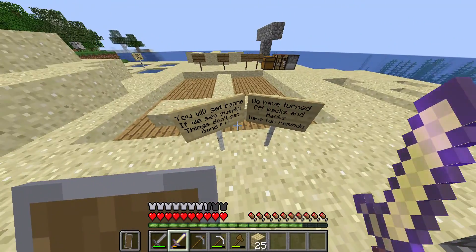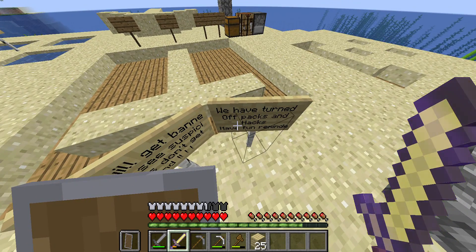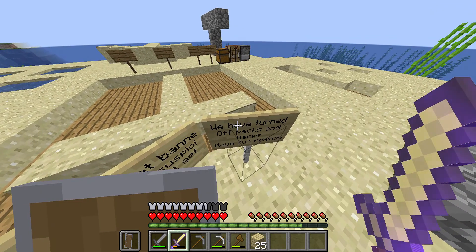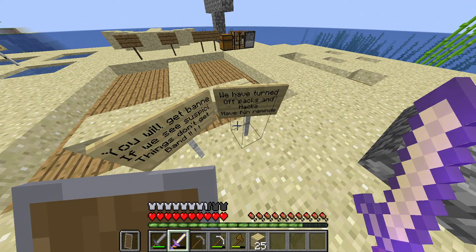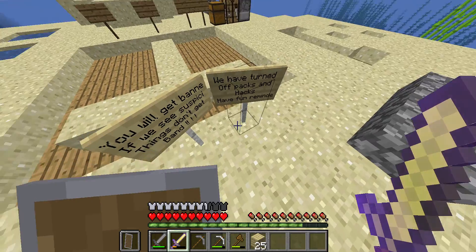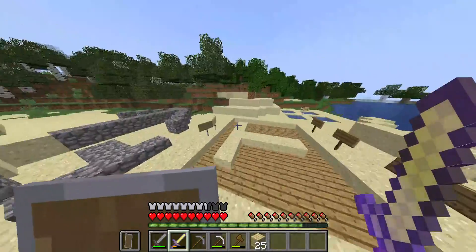Let me read you these signs. The sign says: 'You will get banned if we see suspicious things. Do not get banned. Here's why: I have an app for the server and it'll alert me.' We do have resource packs turned on, but hacks are not allowed. No hacking or you'll get permanently banned. Don't forget to read these signs, or you can open up chat.